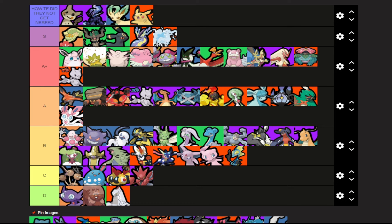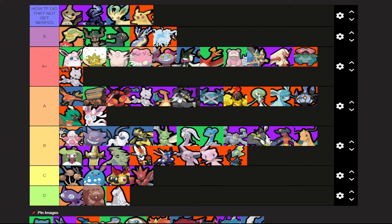Rapid Strike Urshifu — basically how they nerfed it was: previously with seven black emblems or black emblems and Energy Amp you could have Rapid Strike up 100% of the time. Now you can't do that. I had it in B tier which was very very low — this character is good. This change doesn't really do much. You can't have it up permanently, but it still does a lot of damage. A tier is fair.